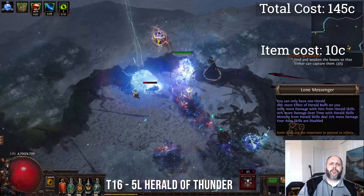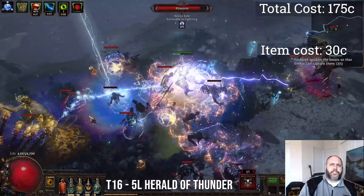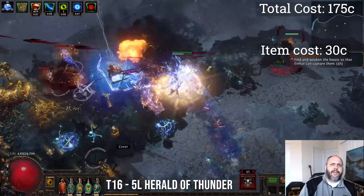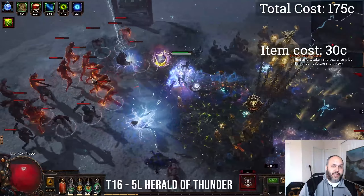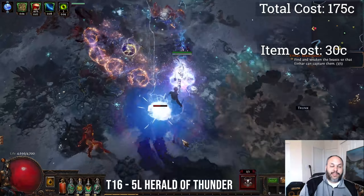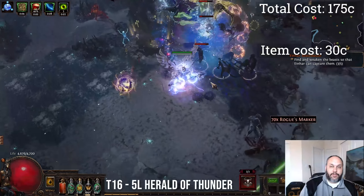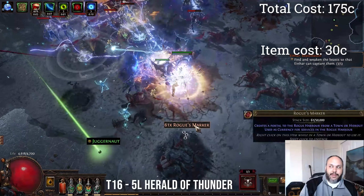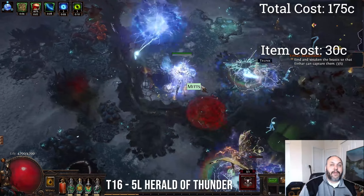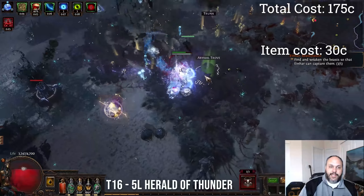This will leave your gloves, boots, and belt as rares. You want to prioritize getting life, then any resistances you need to fill in the gaps and make sure you get to a 75% cap, and then more strength, dex, and intelligence. You just really want to keep pushing those up to get as much Omni as you can. It's not difficult to get upwards of about 1,500 Omni on this build.